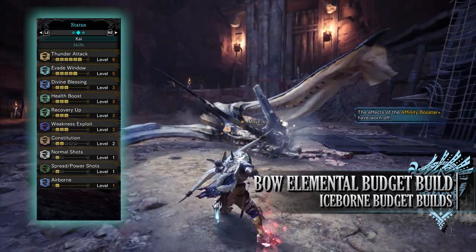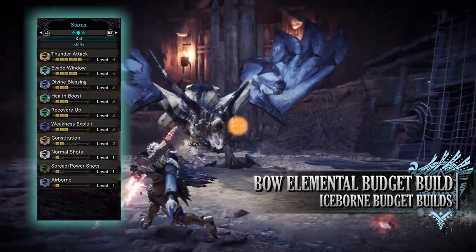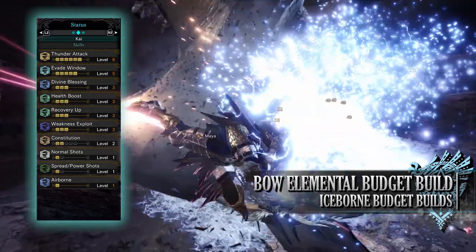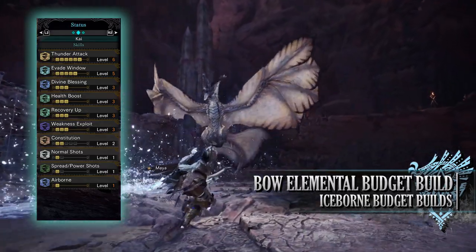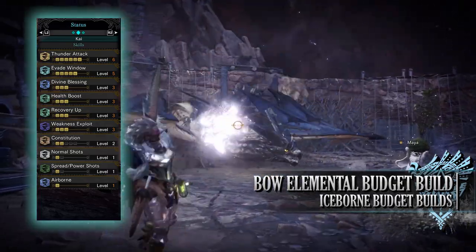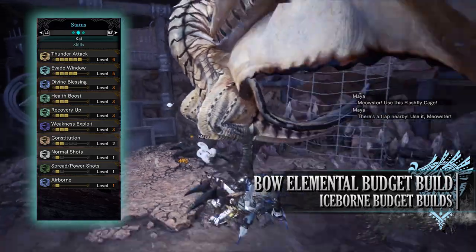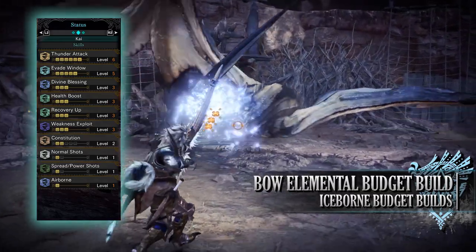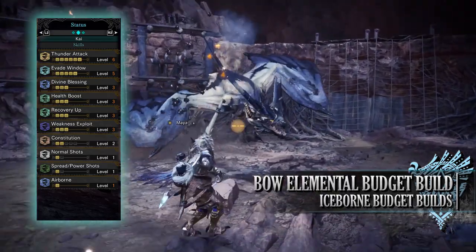You have constitution level 2, though this may fluctuate depending on your available jewels. Constitution reduces the stamina cost of firing the bow — normally you'd want at least level 3, topped up with dash juice. You can get away with lower levels, especially using the rotation of quick shot followed by rapid shot three times then power shot, rinse and repeat, which is the most stamina-cost-effective rotation. You also have normal shots level 1 and power shots level 1, which increase the damage of your R2 and circle shots respectively — note these only apply to the raw portion of damage, not the elemental portion.